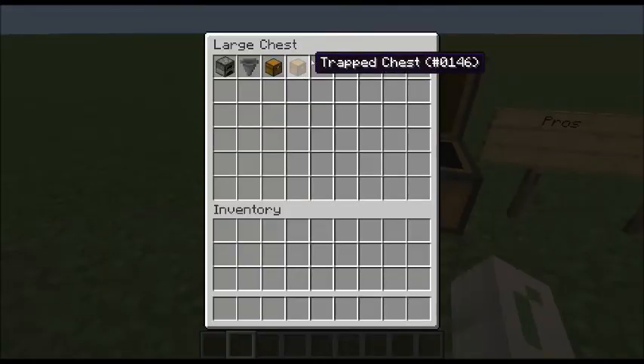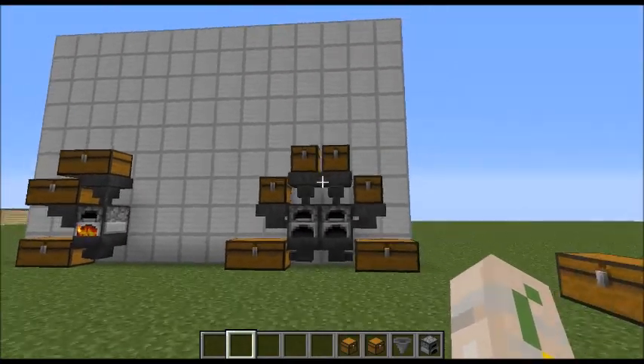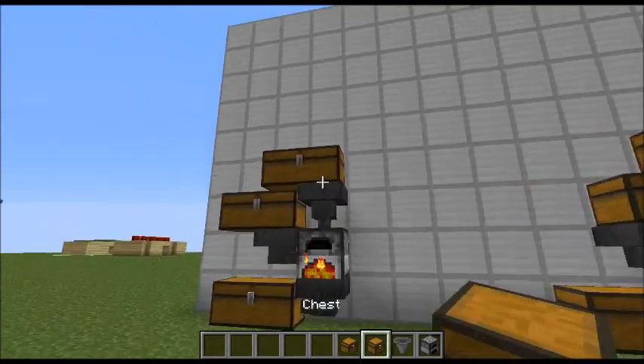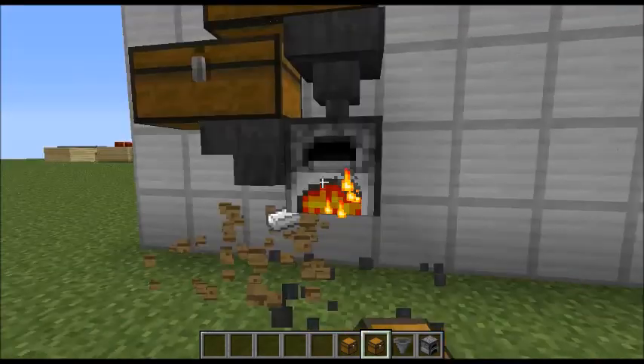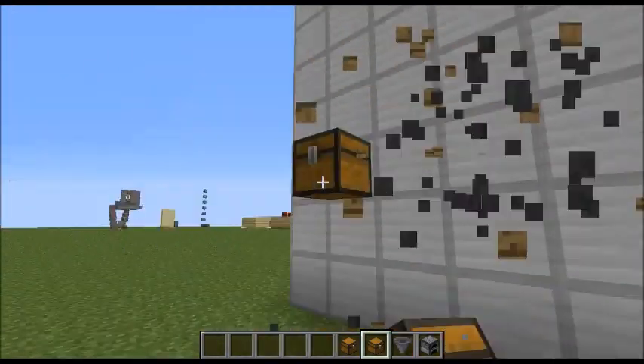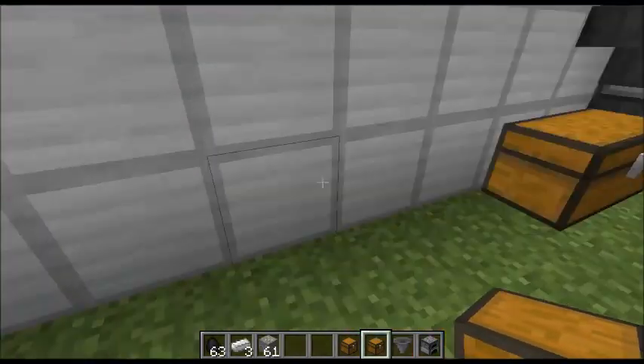Real quick, we're going to build one. So all you need is a furnace, hoppers, a chest, and a trap chest. But remember, you need a normal chest if you want to do this. If you want to do this double, then you're going to need a trap chest. So let's just break this real quick and get rid of all that — just ignore the items.